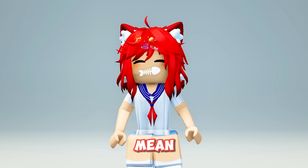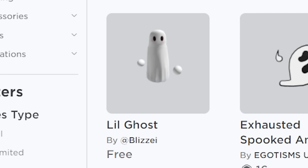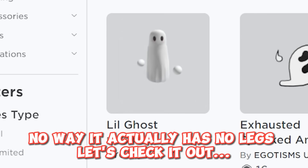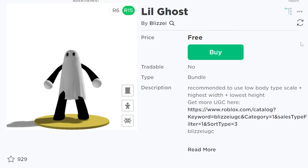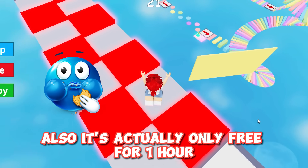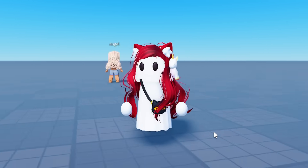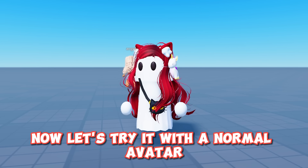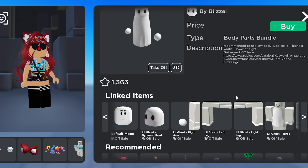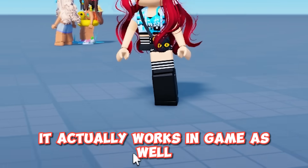Welcome loves. I was just scrolling through the marketplace when I saw this — is that a ghost with no legs? No way, it actually has no legs! It's even free, but it's only free for one hour so get it quickly. Let's try it in game. Here's what it looks like normally — it's so cute. Now let's try it with a normal avatar. That's amazing, it actually works in game as well.